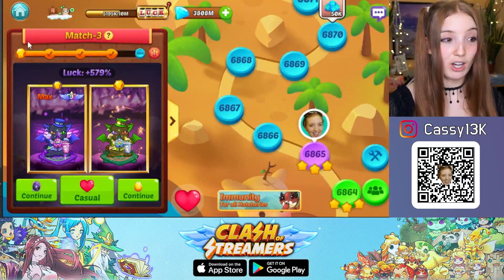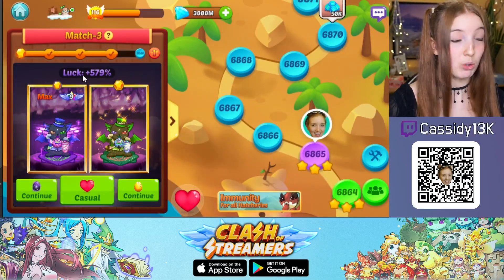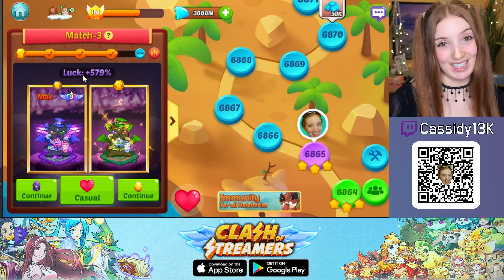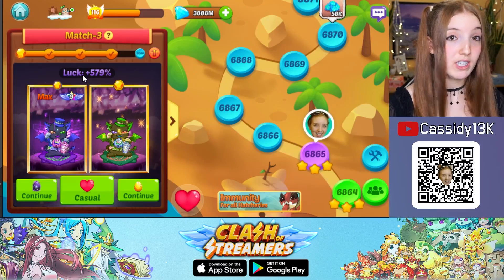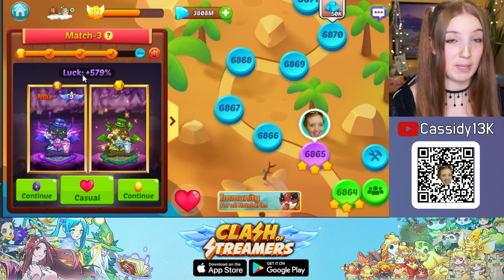This way you can increase the luck percentage, and you might be getting more colored and shiny pets that you can then sell in the auction house to make some krypton. The trick is that to increase the luck percentage, you actually do not need a specific pet.